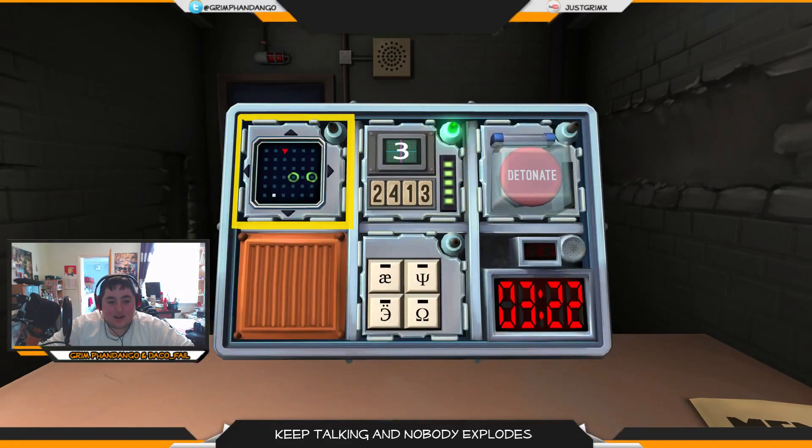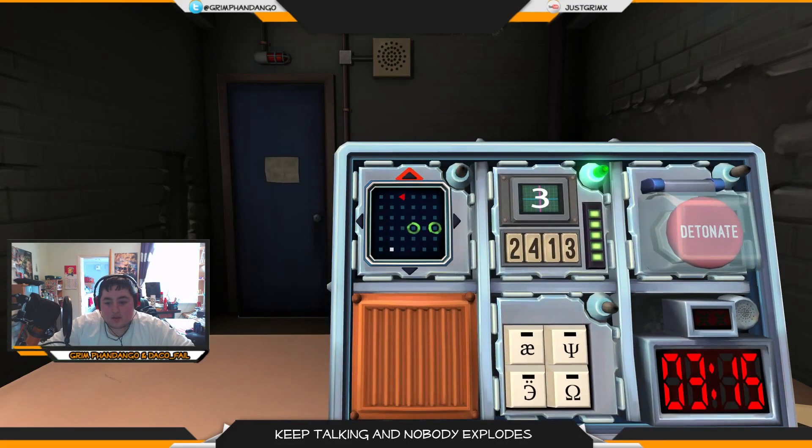Do the maze. Three minutes fifteen left. Green circles in positions four-four and six-four. Triangle in three-one. White dot in two-six. Left one, up three, right one, down two, right one — and up, up, up, up. Green light.